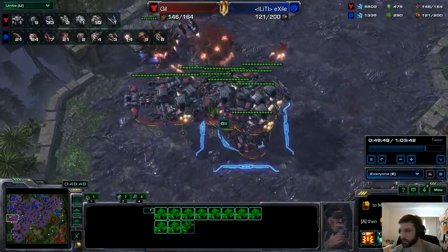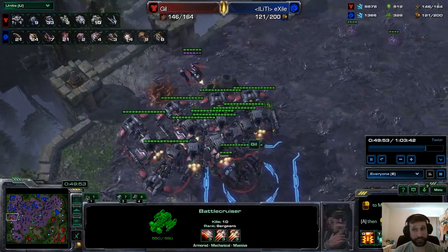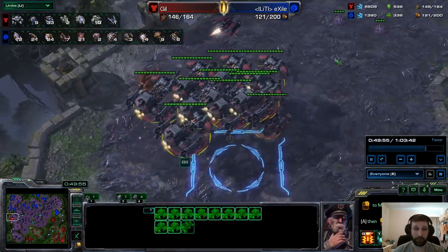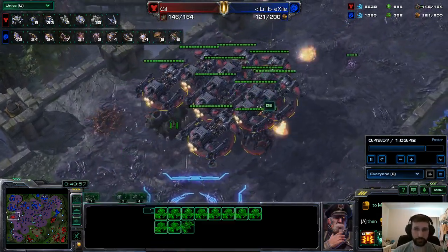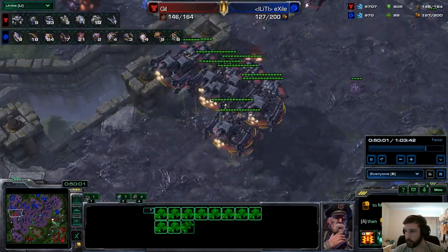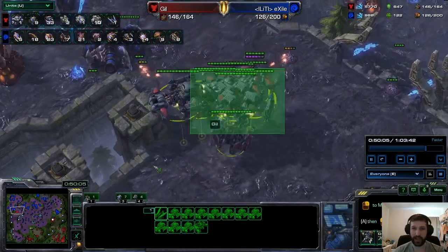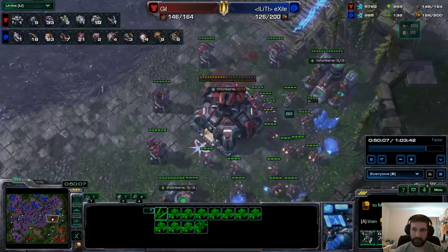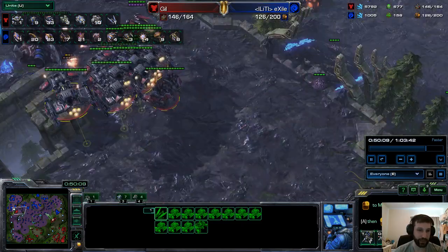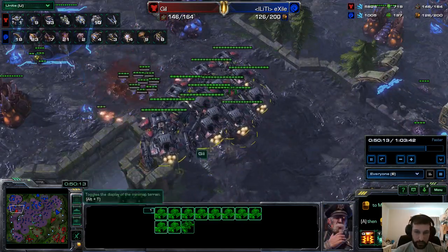It looks like Exile wants to pull back to defend, but I don't think that's the right decision unless Gil teleports away because he doesn't think he can take the engagement or something. I did not see the rest of these Corruptors here, but this is still going to be really close — 16 Corruptors versus 13 Battlecruisers. This Raven for Point Defense Drone is really important. That will buy a lot of time against those Corruptors. Obviously there are going to be a lot of Transfusions as well. We're shaping up for a crazy battle here.